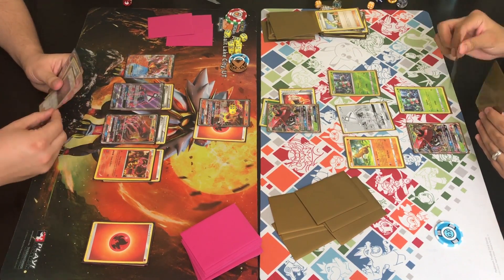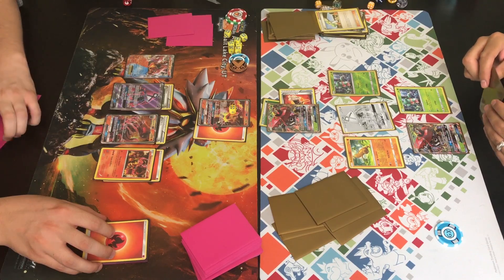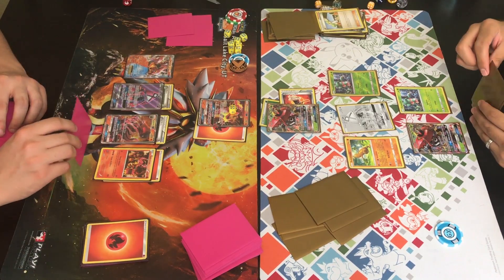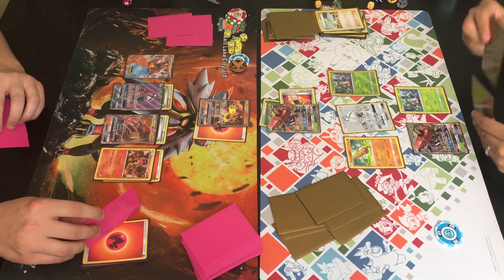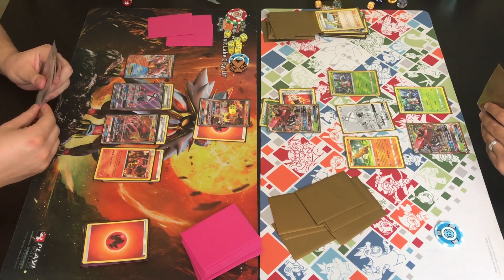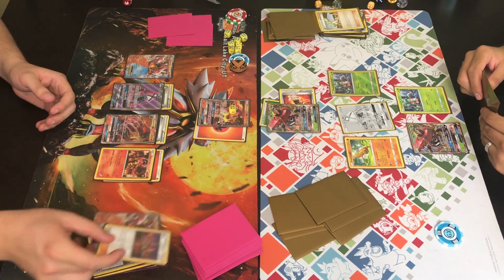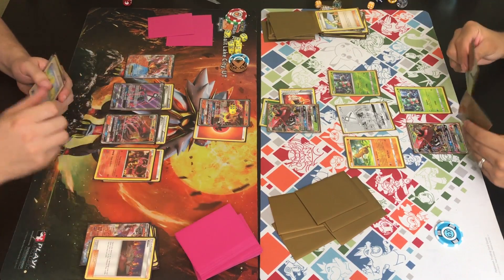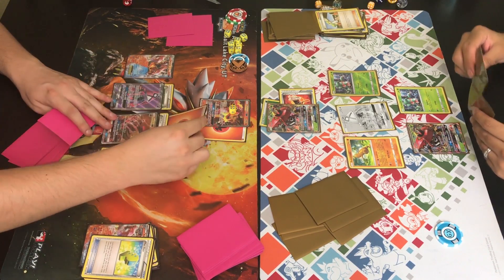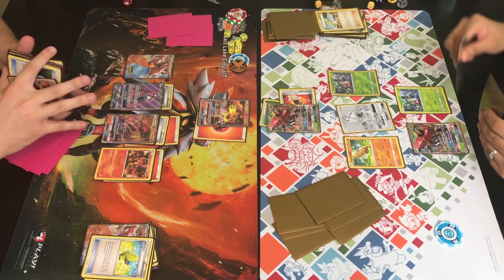Trainer evolved his Salandit into Salazzle GX. He's checking the discard pile — that Tapu Bulu has 220 HP thanks to that Fighting Fury Belt. Trainer is deciding whether to play Kiawe, which would grab four more energies from his deck and attach them to one Pokémon. He checks the discard again, sees three basic fire energy already discarded, and plays VS Seeker instead for Sycamore. He grabs a Max Elixir and attaches from hand onto the benched Salazzle GX.